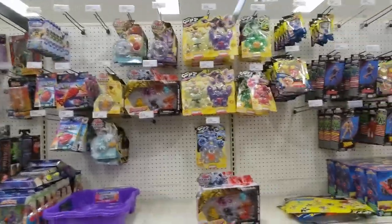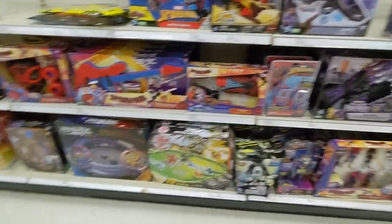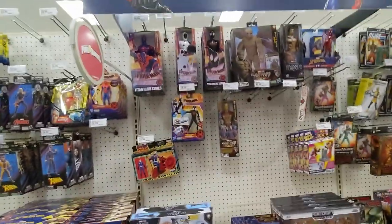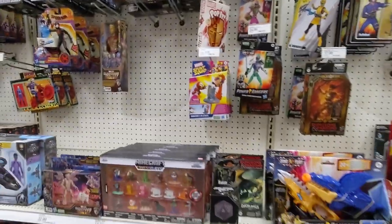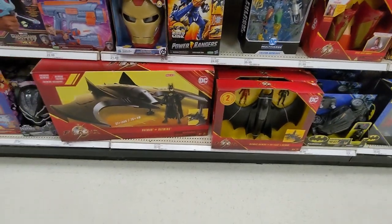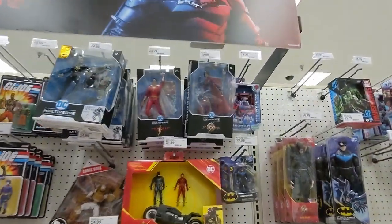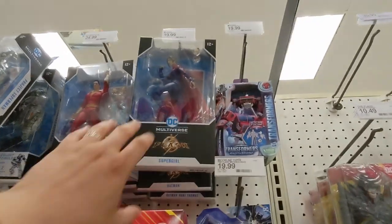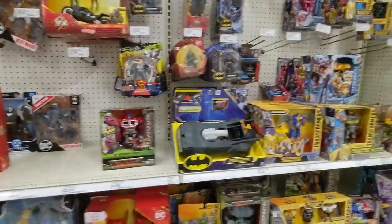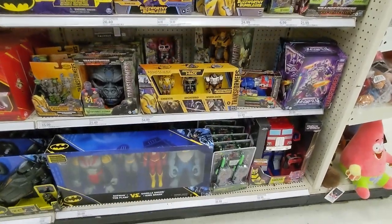Let's continue looking. We have the stretchy guys, Marvel Legends, some Play Along — look at that, it's a big group. We also got a large Rocket Raccoon there. Looks like there's not too much new stuff going on, but we do have some. There's the two different versions of the Batwing — huge size difference. We have a little bit of DC Multiverse here: Supergirl, Batfleck, Big Thomas, Superman. Looks like they stocked up some of the Transformers here. Not too bad at all.